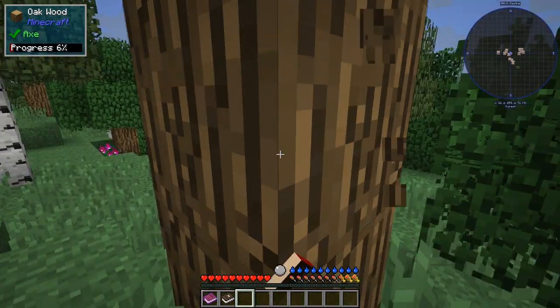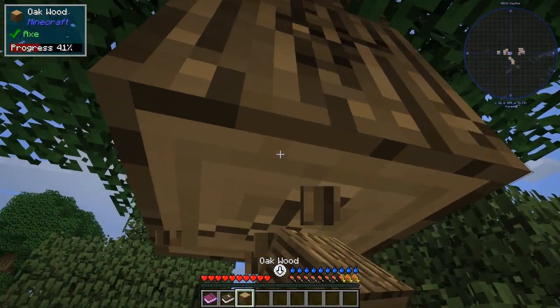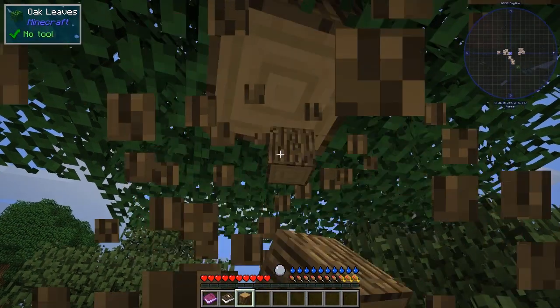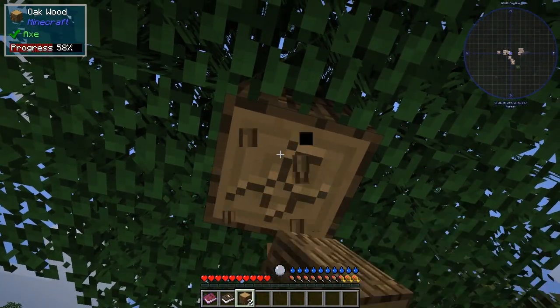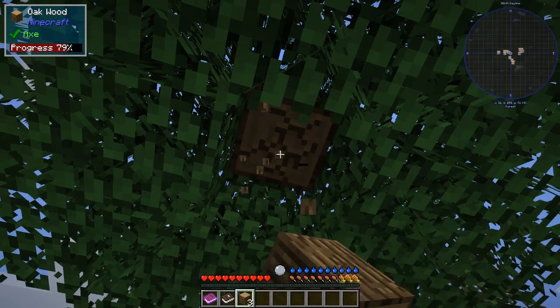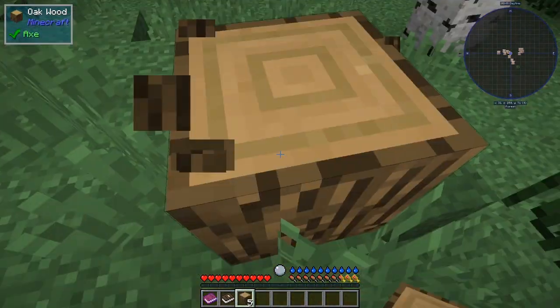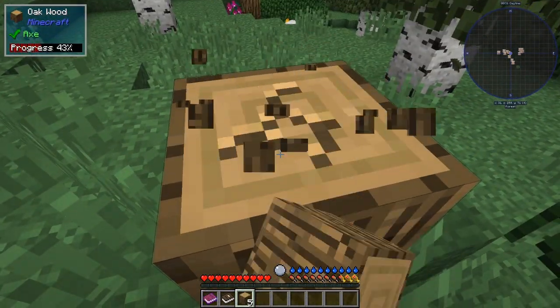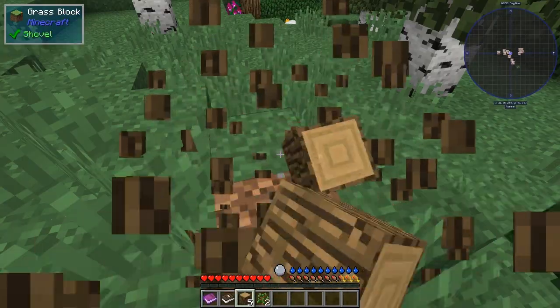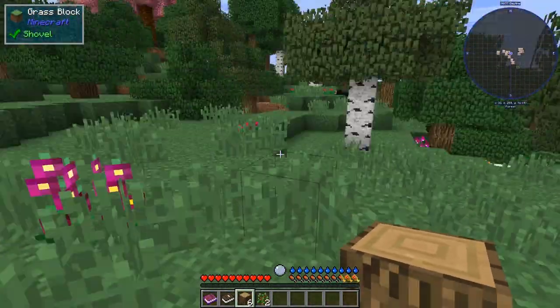So let's start bashing down some trees. What we need of course is to get a few tools together. We start, I believe, in the springtime, because we've got Tough as Nails in this pack, as you can see by the little blue circle in the middle here. The leaves go off very fast — there's one of these mobs for getting rid of the leaves quickly too.